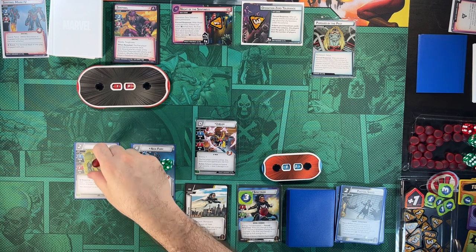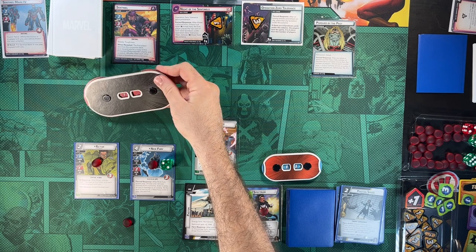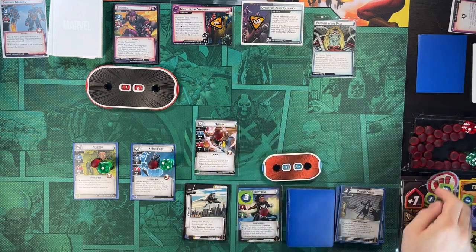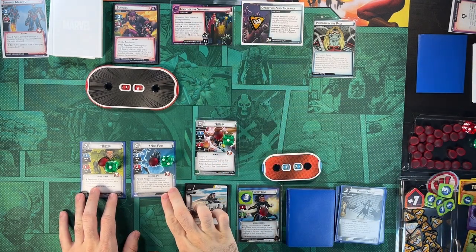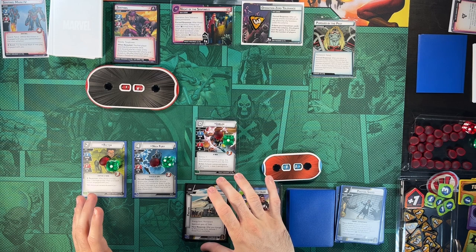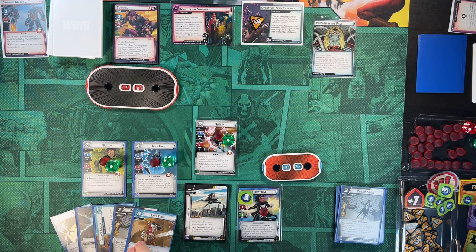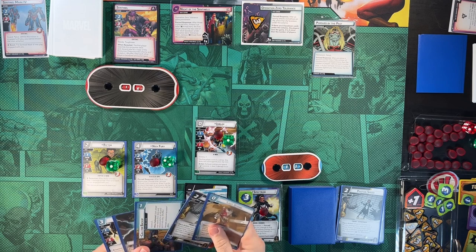Richter swings for one against the Sentinel, and after he attacks, we deal one damage to the villain and each minion — so two damage to the Sentinel — then Richter takes damage. Jubilee pings one threat off the main scheme to keep that low. That's everything we can do this turn. I would have liked to do more damage, but it is what it is. We draw our five cards: X-23, Energy, Call for Backup — which is wonderful — Photon Speed again, and a Last Stand. That's really good.